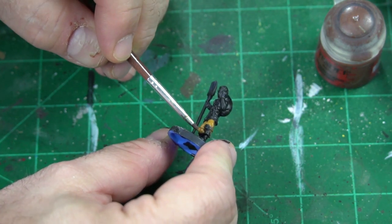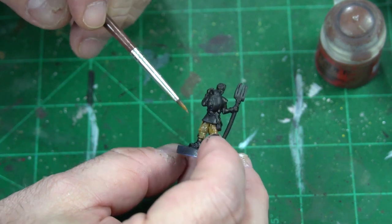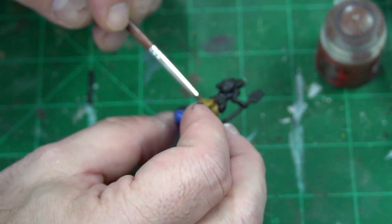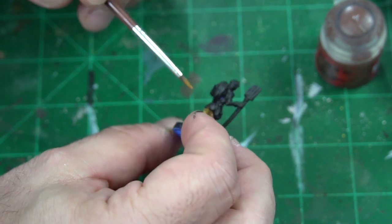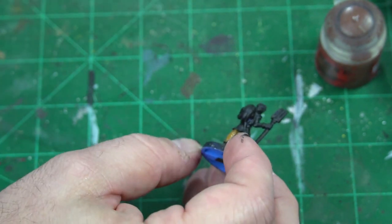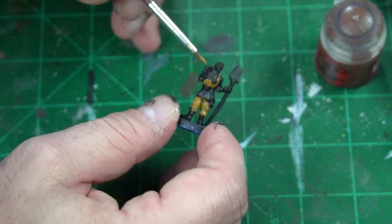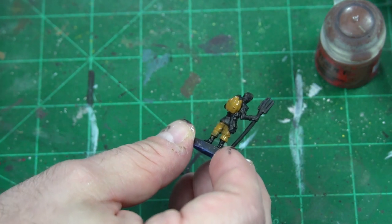I'm going to work XV88 in as the peasant's pants — that works best. Don't worry about getting it on the boots. Just get a nice coat on there. You could also paint the satchel the same color to break up the browns a bit. I'm going to do that, and then we'll put a wash over it which will really bring things out.